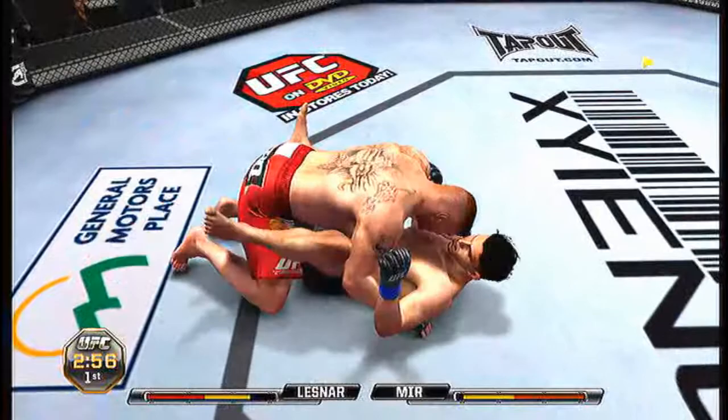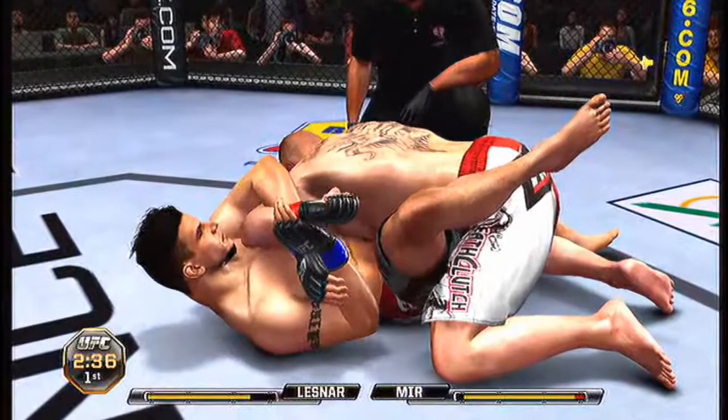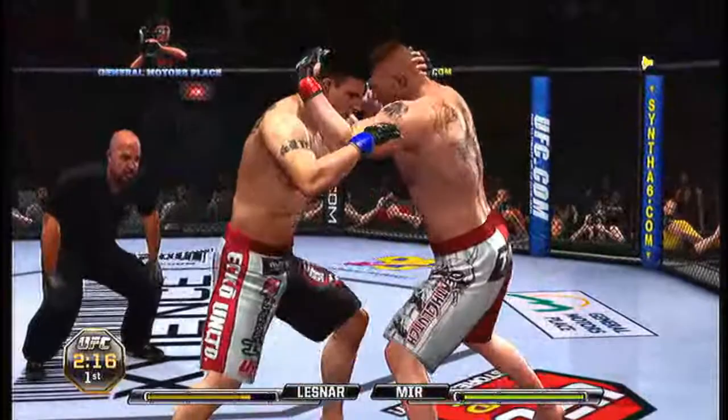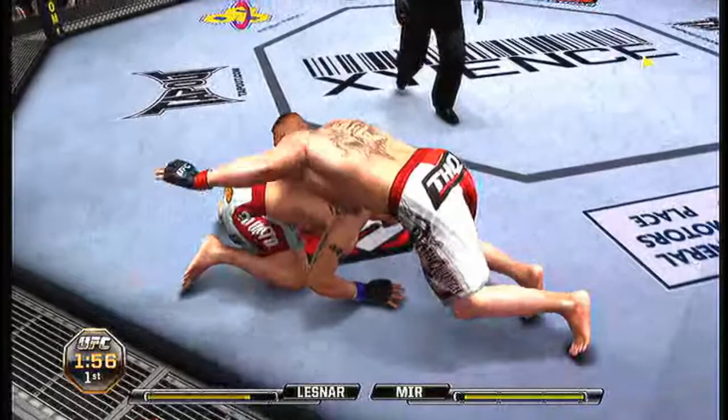I passed his half guard and got into side control, but as I said, he is good at reversing — so he got me back in the guard again. Here I go off because I knew I didn't have enough stamina to stay on him, and he would submit me if I stayed there. So I grab him in the clinch again, punch him two times, and then he went for the takedown. I think I blocked every takedown he attempted. Then I got into a back mount, but he instantly got out of it — I didn't do any damage there.